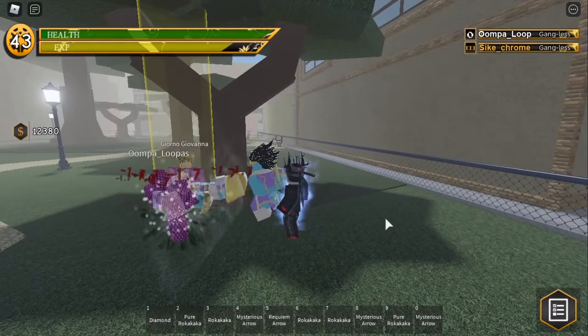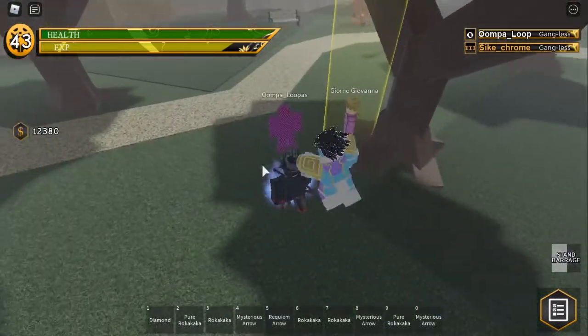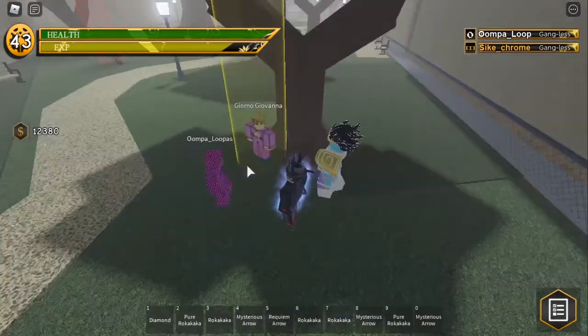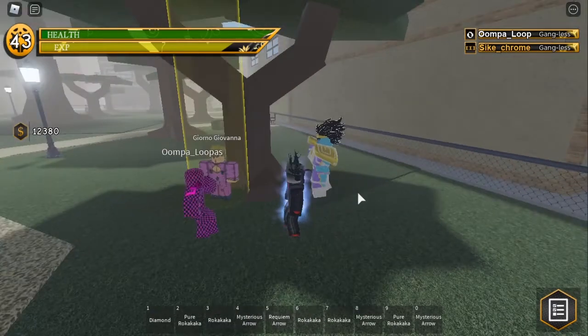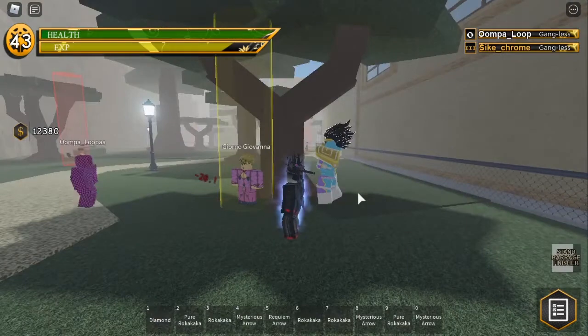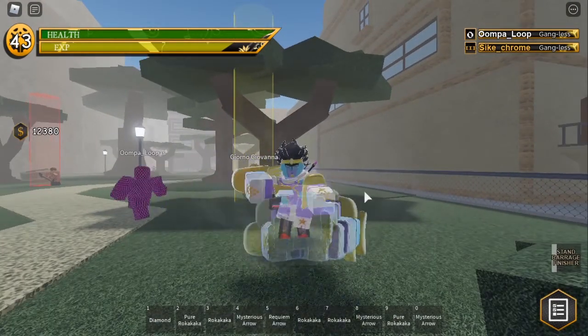It does about 1.7 damage. The next move is the barrage finisher. You do the barrage finisher by pressing R and ending the barrage by holding E. This is the finisher from the side, this is the barrage from the front.